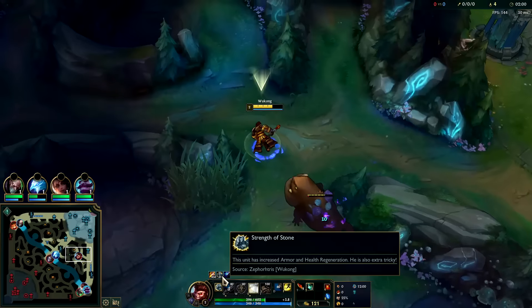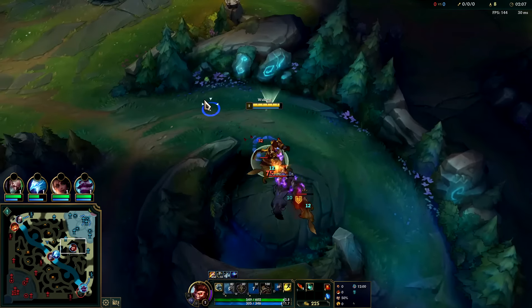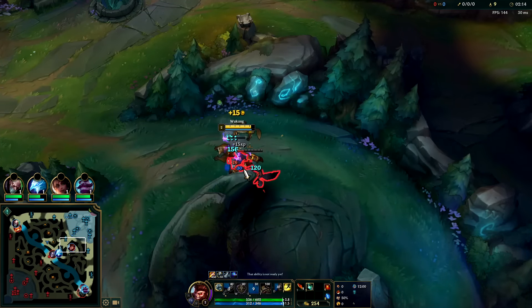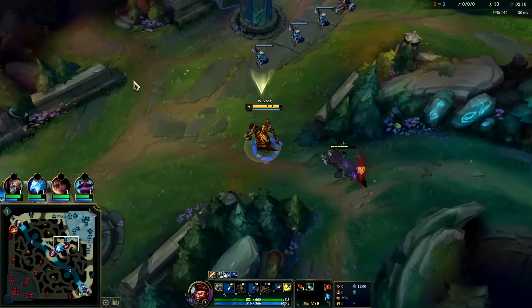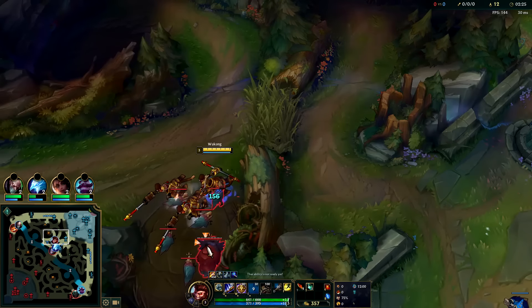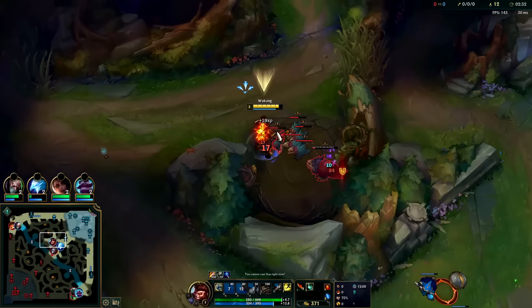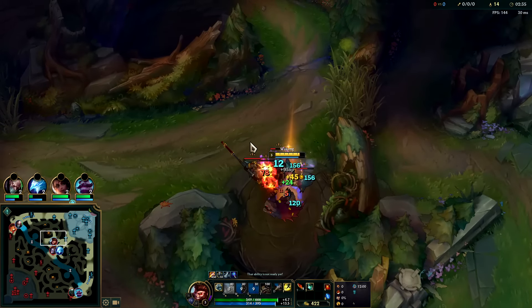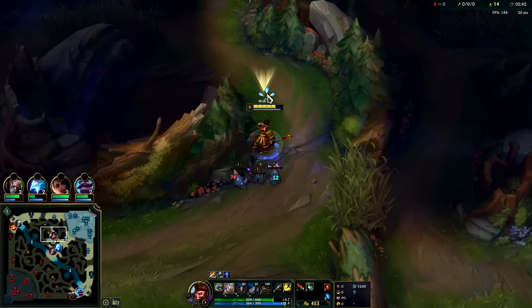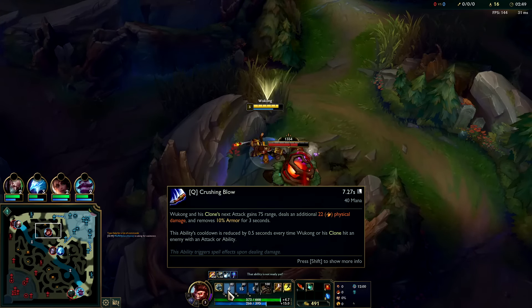You get that juicy extra armor and health regen every time you hit a champion or a monster. You can keep it up on most of your camps — if you're on one side of your jungle you should be able to do all three camps with all 10 stacks up. Every time your clone hits something it also gives you a stack, so I wouldn't stress out too much about it; just something to keep in mind before you go into fights.